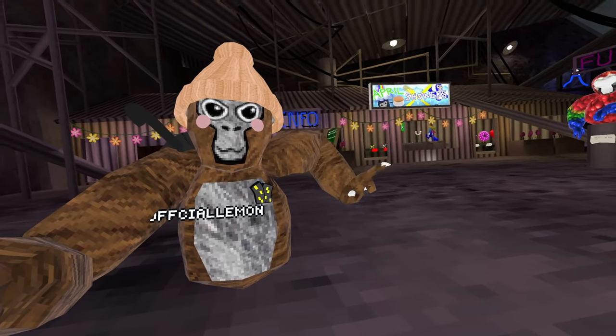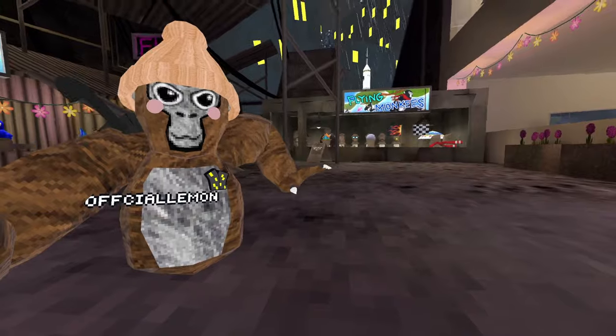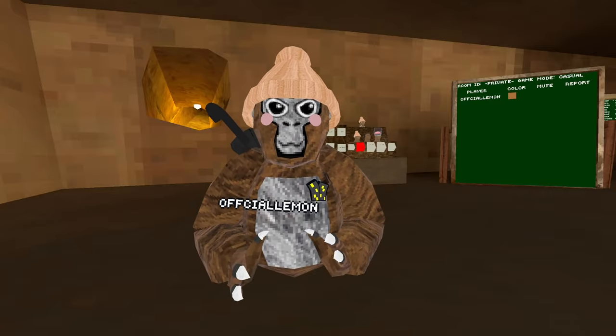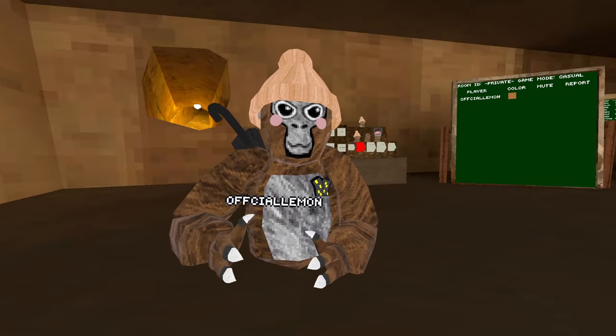Literally yesterday we just got the Flashback update, introducing a bunch of household, rainy, and clouds cosmetics — some really cool new cosmetics — and probably one of the best parts of the update: the new rotational map. This is the first time we've ever had something old come back.